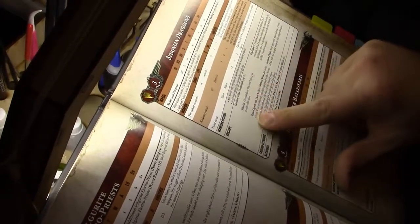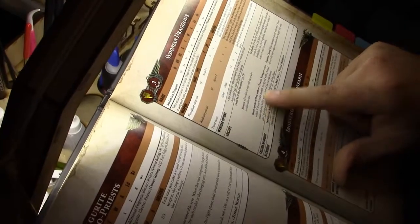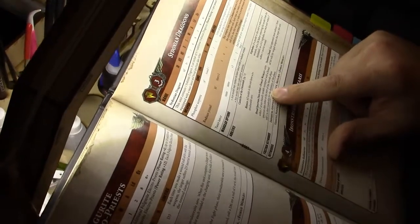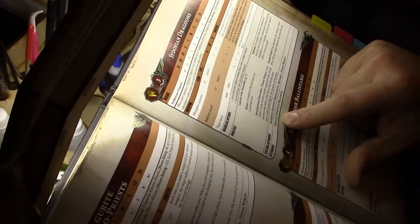It benefits from the Canticles of the Omnissiah. All models in this unit have a 6+ invulnerable save. It has the broad-spectrum Data Tether — friendly Forge units within 3 inches of any friendly model equipped with a broad-spectrum Data Tether at the start of the morale phase add 1 to leadership for the duration of the phase. It explodes on a D6: each unit within 3 inches suffers 1 mortal wound. And it has an Shroud ability — your opponent must subtract 1 from all hit rolls for ranged weapons that target this unit. That's good; while you're trying to get them in, they're harder to hit by gunfire.